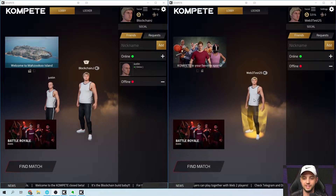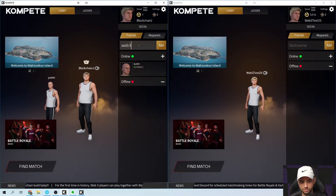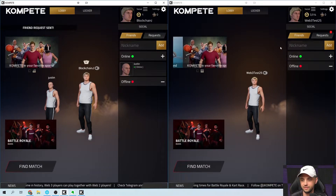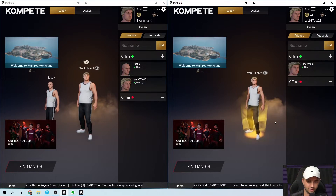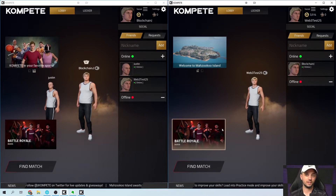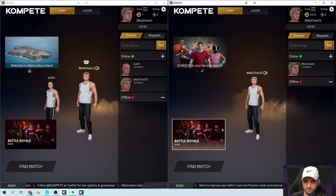Here's Web3 Test25, owning about 3,500 Compete Token. I'm going to go ahead and friend Web3 Test25. You can see a notification popped up — request from BlockchainJ. We're going to go ahead and be friends now. There they are online, BlockchainJ. So friending is working, and that's really cool and exciting because Compete Token is providing legitimate utility within Compete.